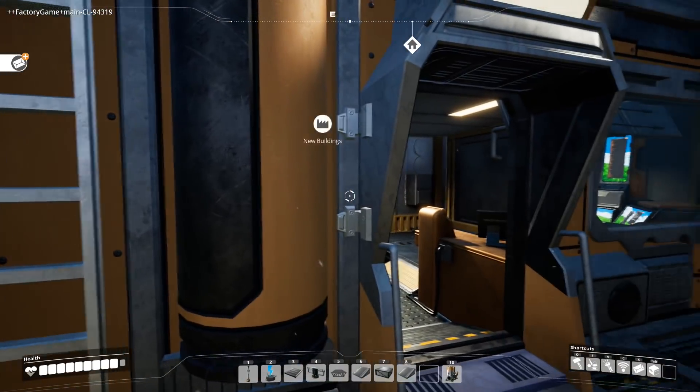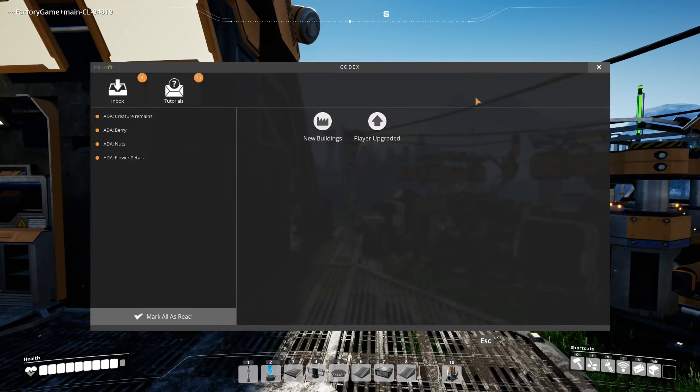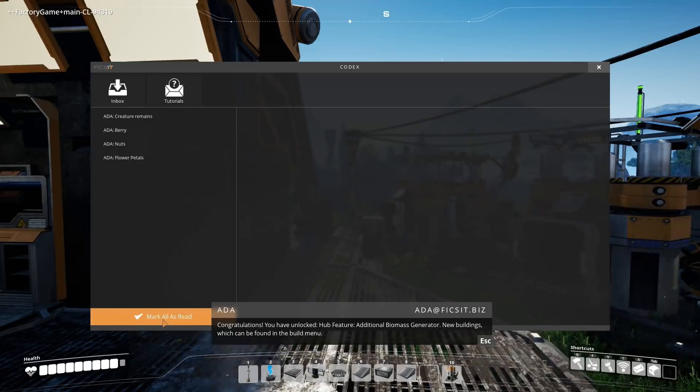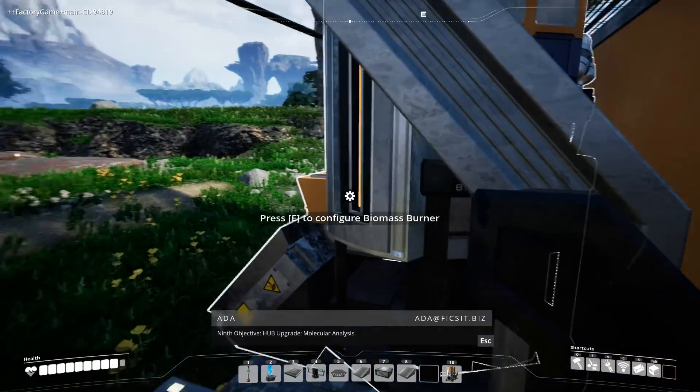Now we've got a mail message as well — X for mail. What's it going to tell us? You have unlocked the feature: additional biomass generator. New buildings which can be found in the build menu. Additional biomass generator — yes, there it is. Connect hub upgrade, molecular analysis.